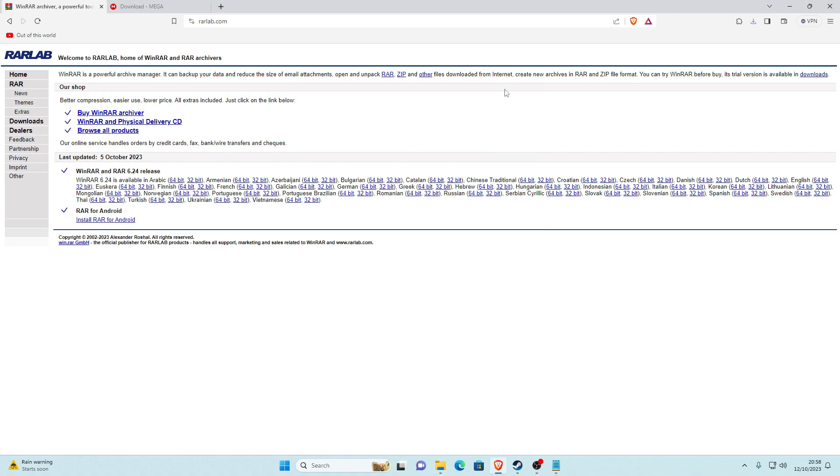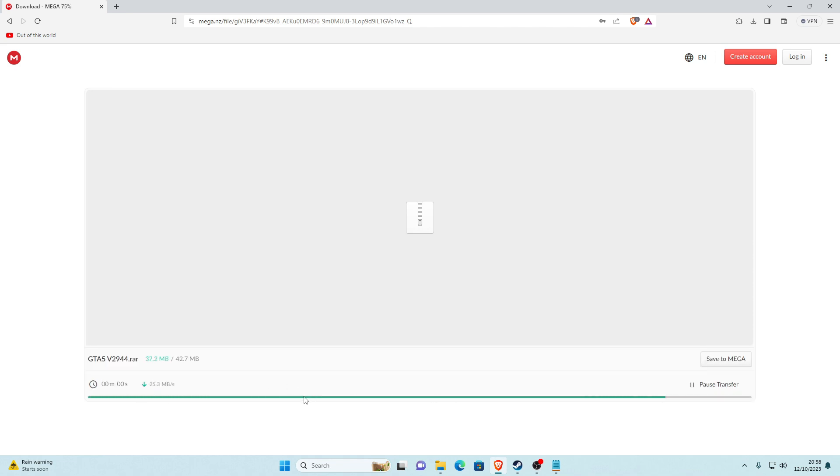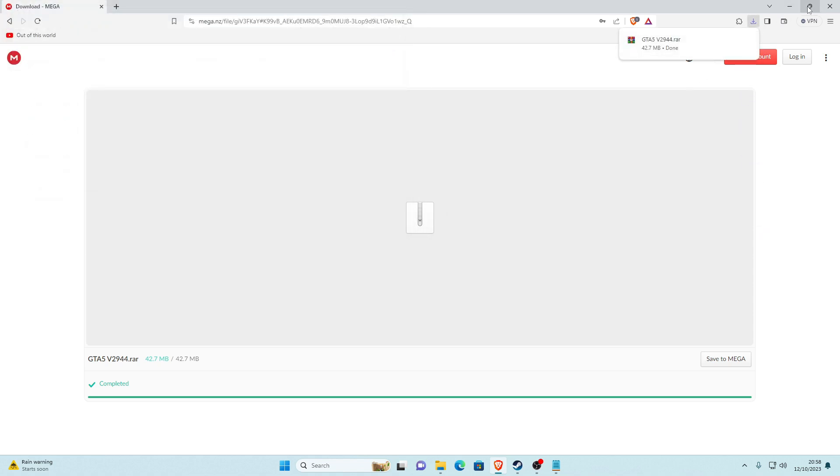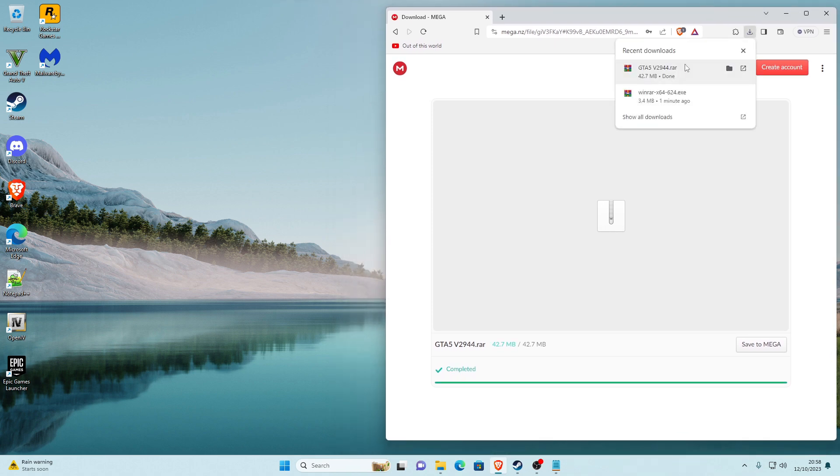Now we're going to go to the actual main files for the 2944 downgrade. I've linked this in the description — this is my original update file and it's easy to download. Click on it in the video description, you'll be taken to a page with a green download button — go ahead and click Download. Once it's done, it should open with WinRAR. Go to your Downloads folder and drag the GTA5 V2944 .rar file onto your desktop.